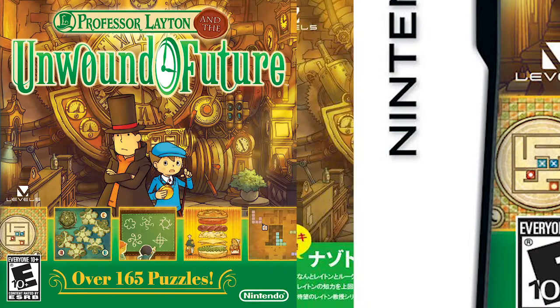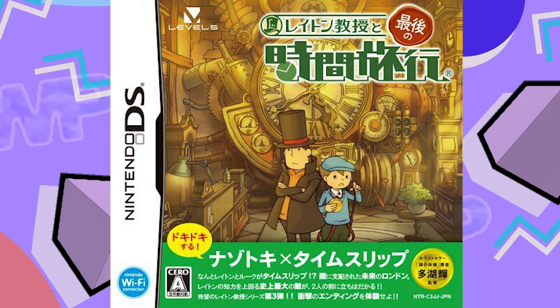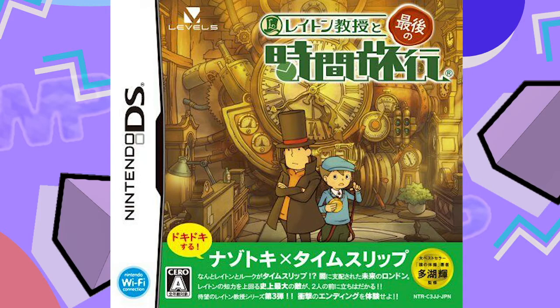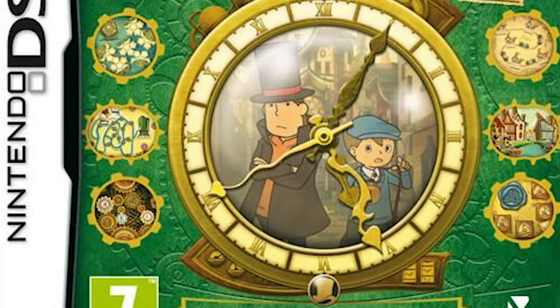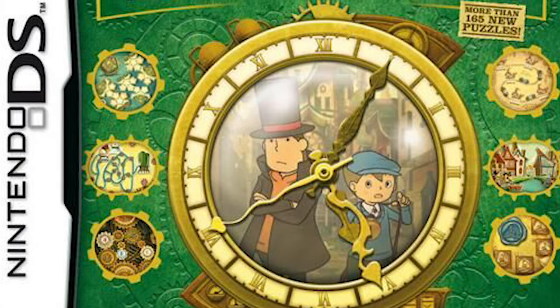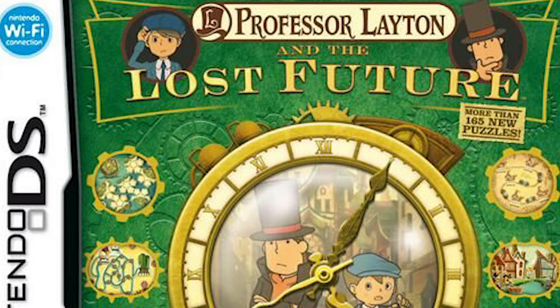Professor Layton and the Unwound Future's American and Japanese box art are practically the same again. You'll never get me to like the puzzles on the front, just like I'll never really like the window style. Due to the smaller title on the Japanese one, it shows more of the time machine, so unless you're looking closely, the American one just kind of looks like some big machinery with no obvious purpose. The European one throws the machine away entirely in favor of using the window style again. But unlike most of the other windows, I don't completely hate this one — the fact that Luke and Layton are trapped behind the clock face gives me the idea that they're trapped in time, which is pretty much the premise of the whole game. It also shows an older Luke on the top left, which is absent from the other two covers. It's kind of a spoiler, but I have this weird feeling that many people didn't even notice it was an older Luke at first.